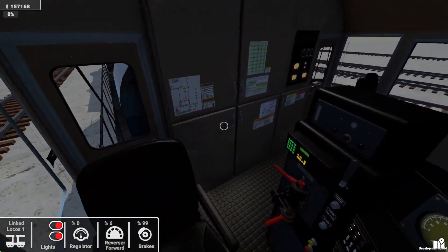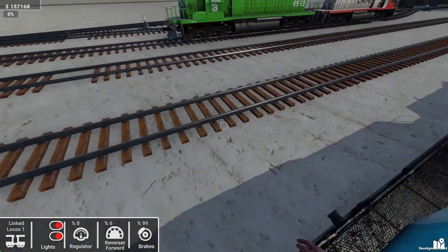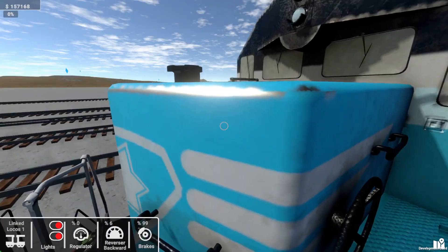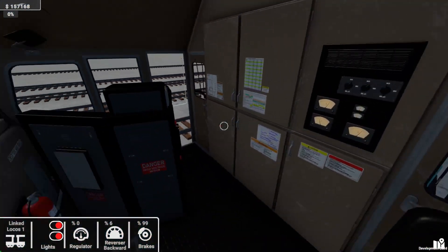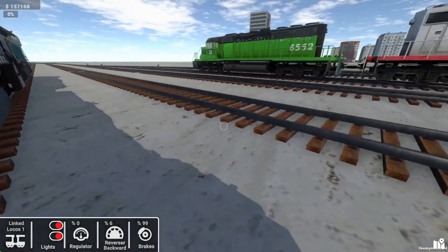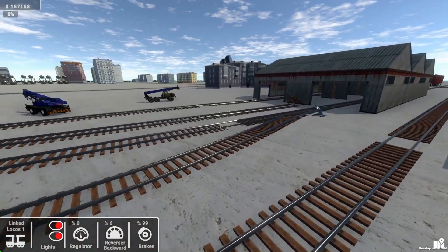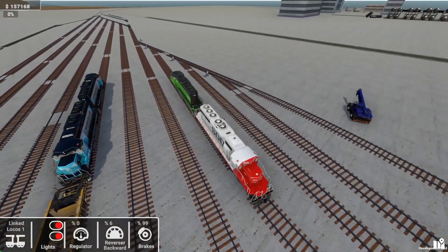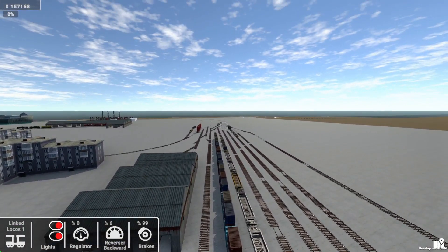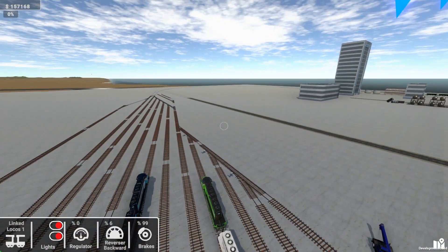I'm not actually going to take these and refuel them right now — I may do it off screen, but don't feel it's necessary to do it right now with you guys. Let's come into the area, turn that one off, I'll jump down here. So the scenario instructions were to either take these two SD40s or the three GP38s, and there should be a rake of 16 empty tank cars somewhere for us to take north.